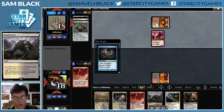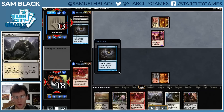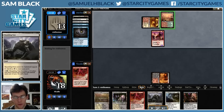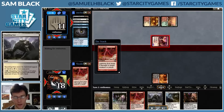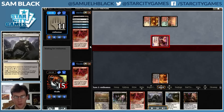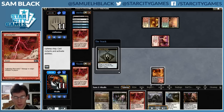My opponent plays a Swiftspear and Probes me, then Probes me again, plays a Stomping Ground, and attacks. They Lightning Bolt me. I don't know if Lightning Bolt there is correct - it's close. Hard to say without seeing their hand. Anyway, I take some damage.